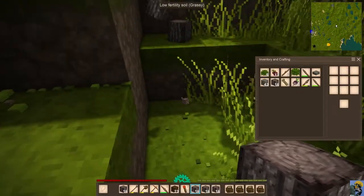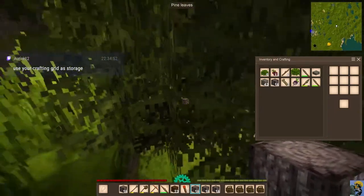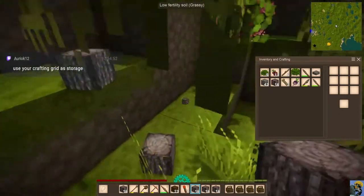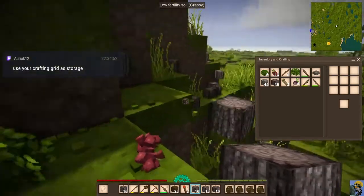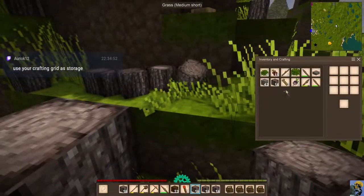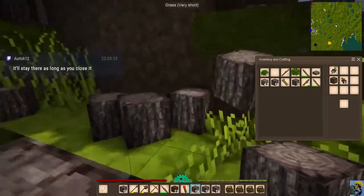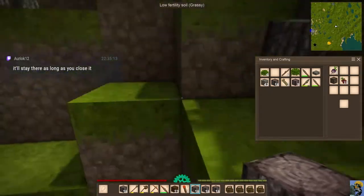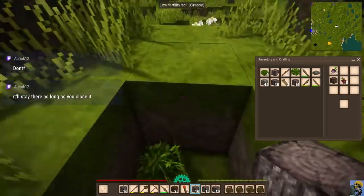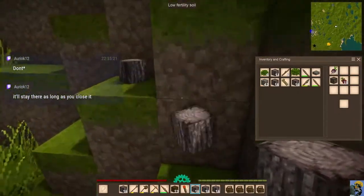Cranberry is good. Tremendous. You can use your crafting grid as storage? Does it allow you to do that as long as you don't close it? If I put just random stuff over here, as long as I don't close the window, I can carry stuff? Oh, perfect. That's a nice little thing. I didn't know that. We can definitely do great exploiting that.